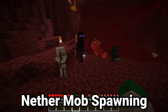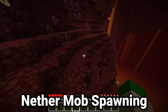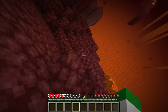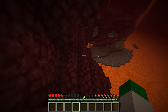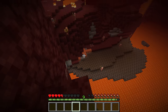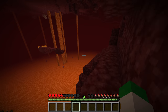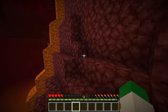Endermen, Skeletons, and Wither Skeletons — the light level that they spawn at in the Nether has been changed in 1.19. They can now spawn in light level 0 to 11, which makes it much harder to spawn-proof against these mobs and makes Nether farms much more difficult, as all these different mobs will spawn in a much wider range of light levels. It could also lead to more piglins and skeletons near lava pools or fire, as they wouldn't be blocked by the light from those.